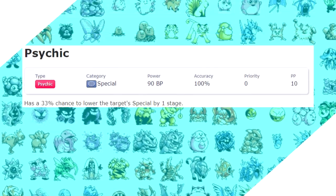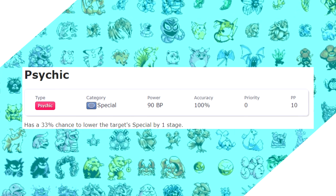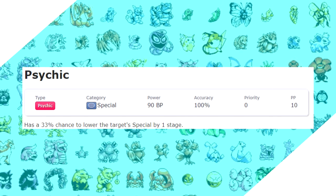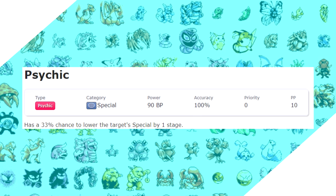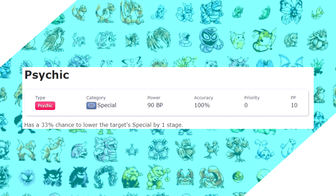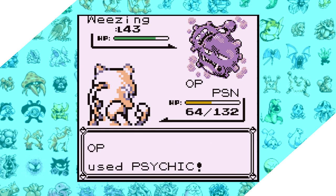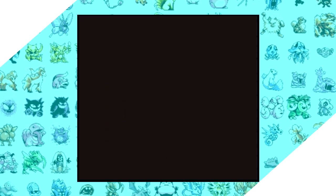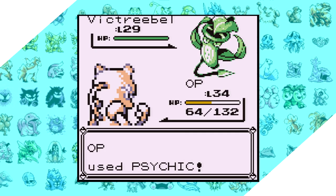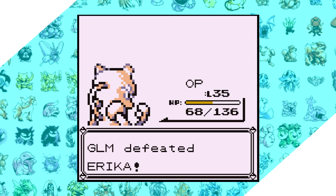It's no secret that Psychic was the dominant type in Generation 1 — there aren't many things that resist it, and nothing really does super effective against it because bug moves are awful. At number 8, I put Psychic here because it's a very simple but very powerful move. Outside of other Psychic types, anything and everything just gets blasted by this 90 base power move, and on top of that, you have about a 1-in-3 chance to lower the opponent's special stat. Since special was a unified stat in Gen 1 encompassing both attack and defense, that makes it just that much stronger. When special was split in Gen 2, the proc was changed to drop only special defense at a lowered 10% chance, ghost types got Shadow Ball, steel types now resist it, and dark types dominate it — ending Psychic's dominance entirely.